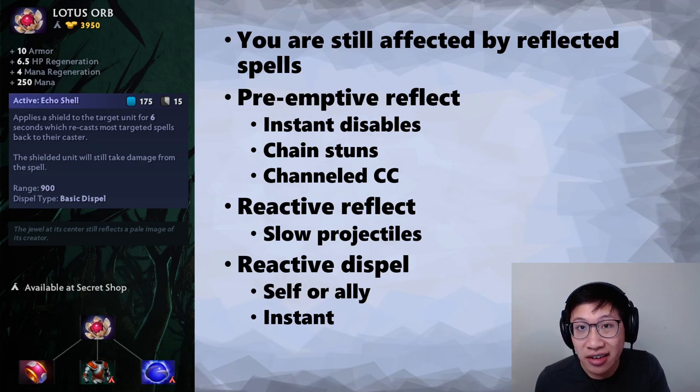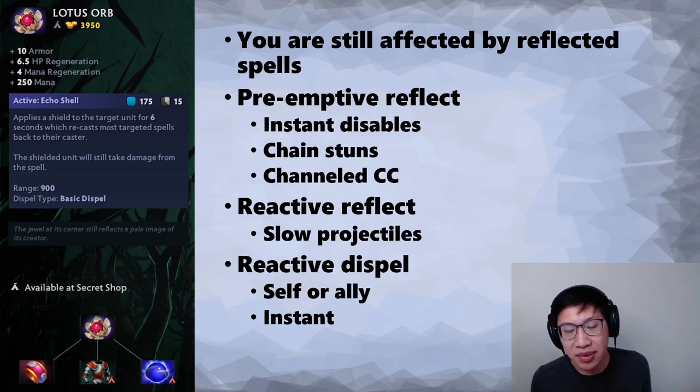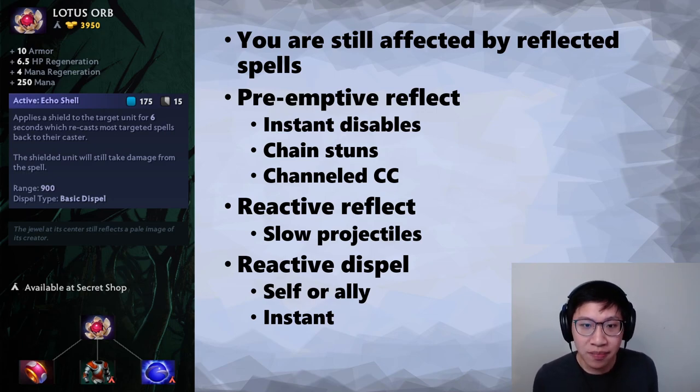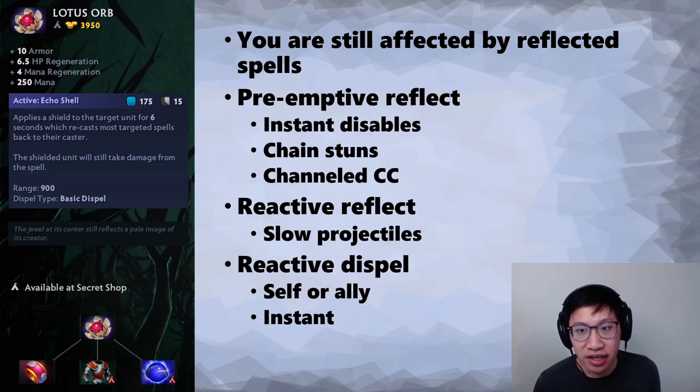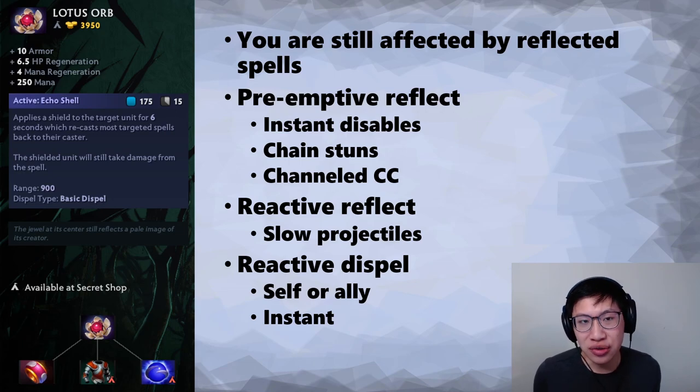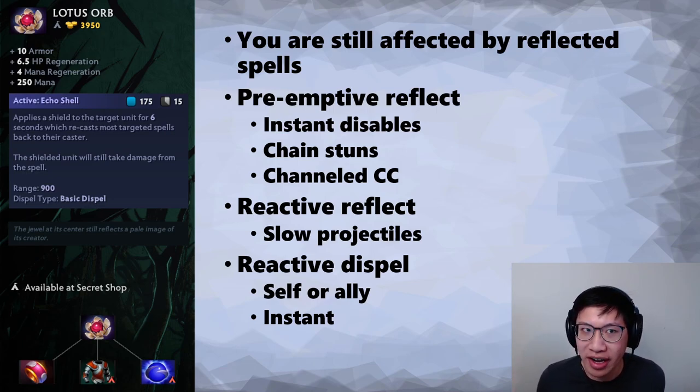Along that same idea, channeled crowd control is a really good thing to deal with this way. If Shadow Shaman casts Shackle on someone affected by Echo Shell, he starts channeling and the Echo Shell target starts channeling too — they just cancel each other out. That's a great way to deal with channeled spells such as Pudge's ult or Bane's Fiend's Grip. Of course, they should know that and not cast their spells while Echo Shell is up. So really, if you're using it preemptively, you're just trying to buy six seconds for your carry — they hit the tower, then back off before Echo Shell ends so the enemy can't chain stun or channel CC on them.